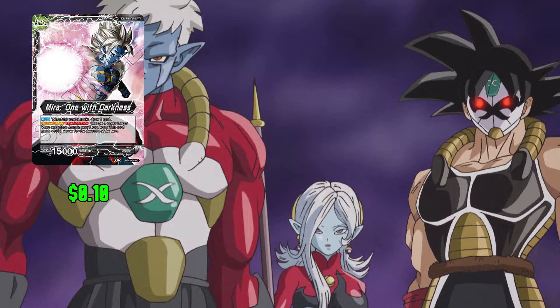Here we are looking at the leader back, Mira 1 with Darkness. When this card attacks, draw a card. Its activate main ability lets you take three cards from your warp and put them back in your drop area, then giving this leader card an extra 5,000 power. The leader back has 15,000 power.